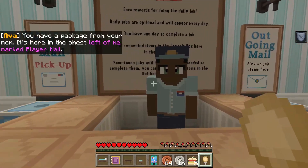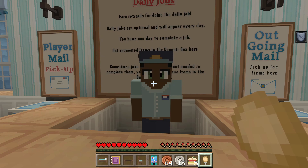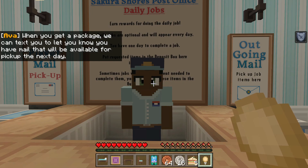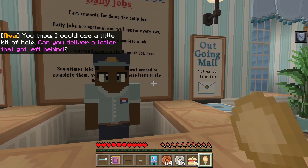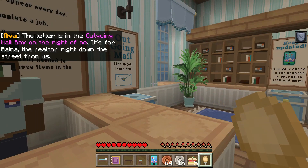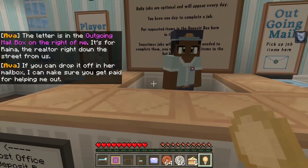Anything else? Do you have anything else for me? When you get a package, we can text you to let you know if you have mail — that will be available for pickup the next day. You know, I could use a little bit of help. Can you deliver a letter that got left behind? I mean, I just got here, but sure. The letter's in the outgoing mailbox on the right — it's for Reina, a realtor right down the street. I can make sure you get paid for helping me out. Really? Just delivering a letter?